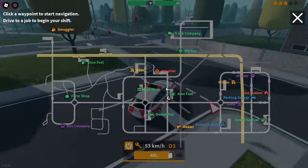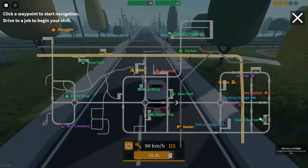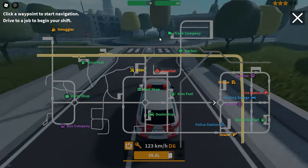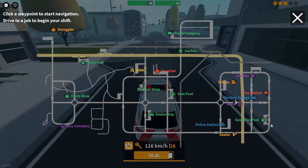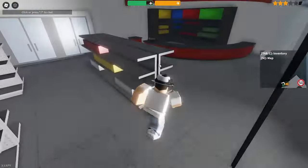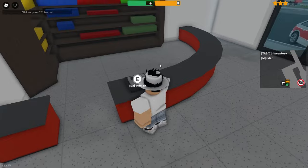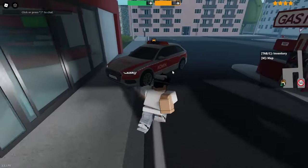Once you're done at Aros Fuel, turn out onto the long road and make your way all the way down to Gas and Go Fuel. Come down here, go over the roundabout, then turn right onto Gas and Go road. Head in, break the cash register, and this is going to be the last cash register robbery on the list.